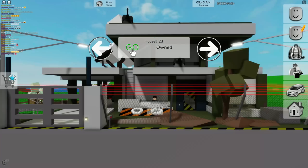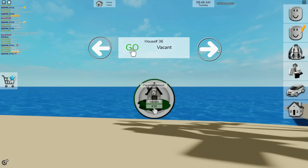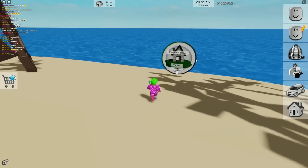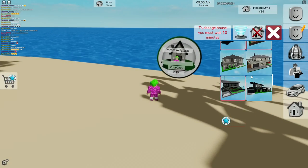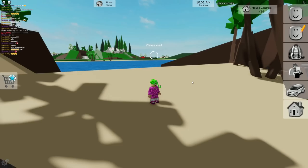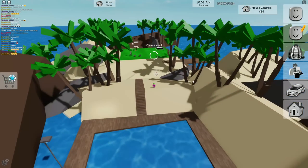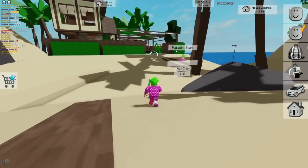First of all we need to find the plot. One plot is going to be free and you can buy some plots with game passes. This plot is literally free - this plot of land is actually free! Let's go spawn in a house and see what it's like. On the islands here you can actually spawn in houses now.